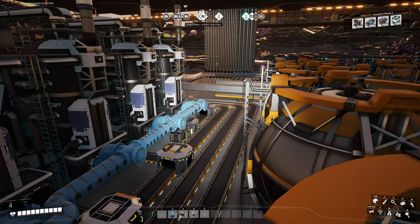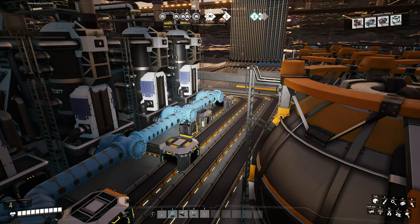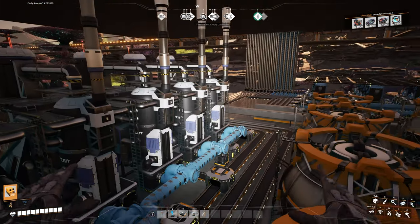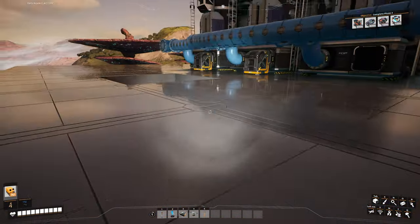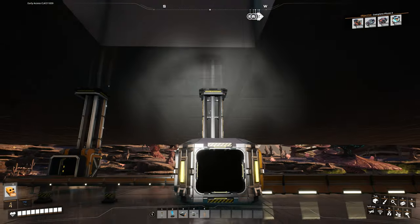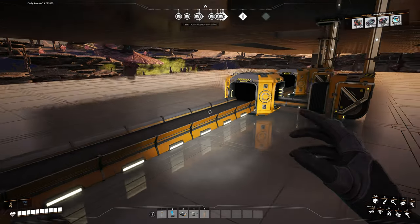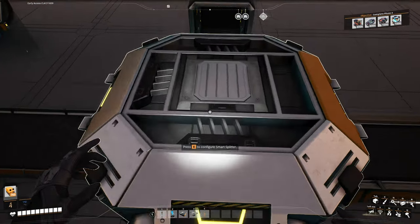As a visual representation: two splitters - that one being a smart splitter - 200 going into the first machine, 200 into the second, the remaining 80 sent underground, and the same pattern repeated. For eight machines total. Then going underneath, the ninth machine receives 200 - those four lines of 80 merging to equal 320, with 200 being sent to the machine and the overflow being 120.